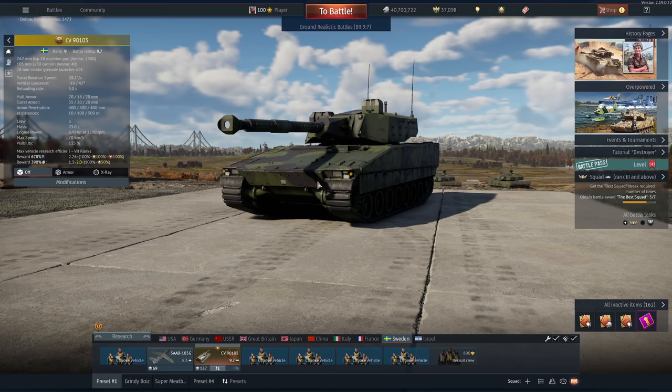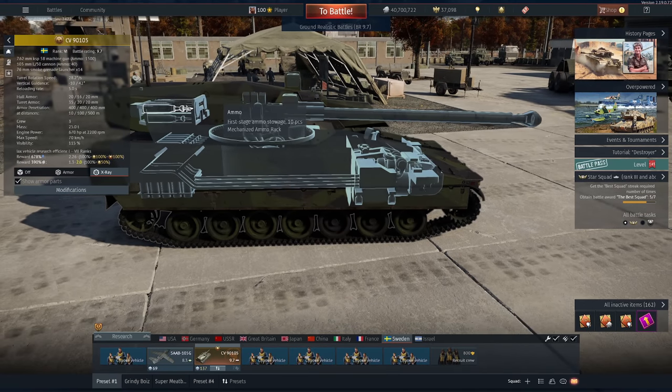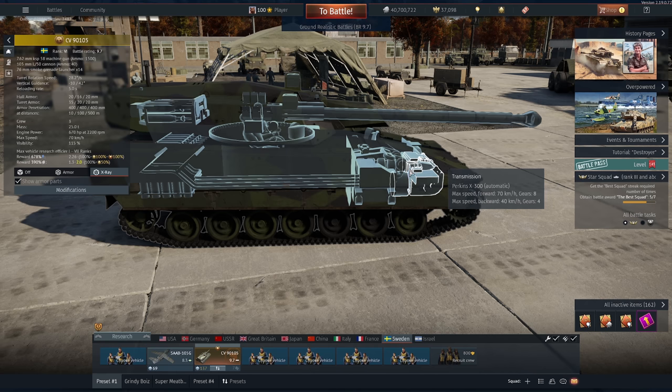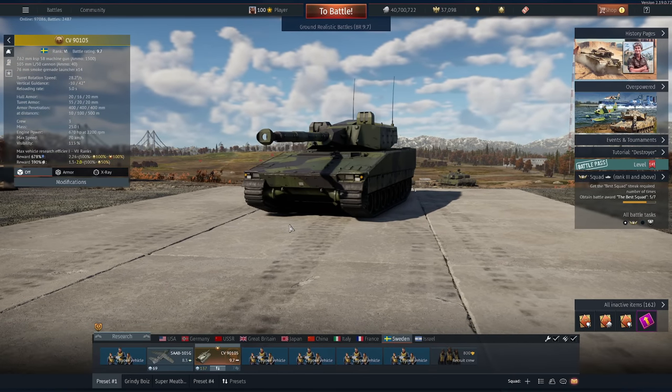First of all, by far its biggest upgrade is it's got a 5 second autoloader now. That's 10 rounds inside the back of the turret, which is actually plenty enough, and it restores really quickly as well. When we take a look at the actual running gear of this vehicle, it's also got a better power to weight ratio, meaning it's much faster and much more manoeuvrable.